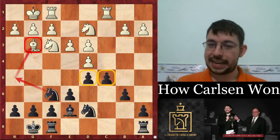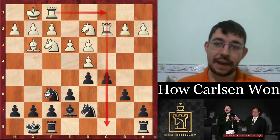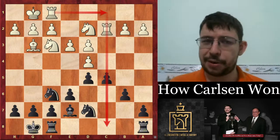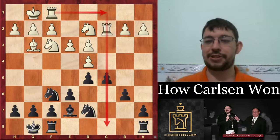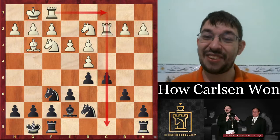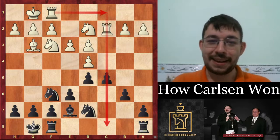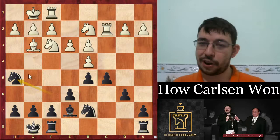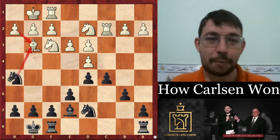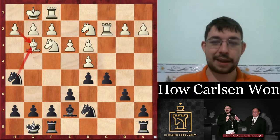The next move was rook c2, just trying to tee up some play down the c-file. Now if I was black, I'd want to try to create some imbalance — the game could have gone knight h5, getting rid of that bishop and getting the imbalance. You know, getting those Silman fans salivating with the thought of doubling the pawns, getting bishop versus their knight — the sort of thing to excite people playing for a win.